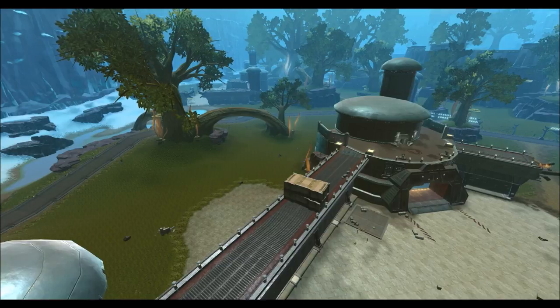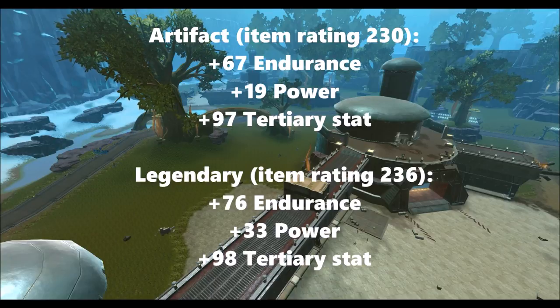Once again, this is all datamined information — it's all subject to change, but this is kind of what they've been testing on the PTS server. So let's go into some of the new Augments. We'll be getting a new Augments series, which is something they announced quite a while ago. The Artifact Rating Augment is rated 230 and it's going to give us 67 Endurance, 19 Power, and 97 of your Tertiary Stat — that could be Crit Rating or whatever else.